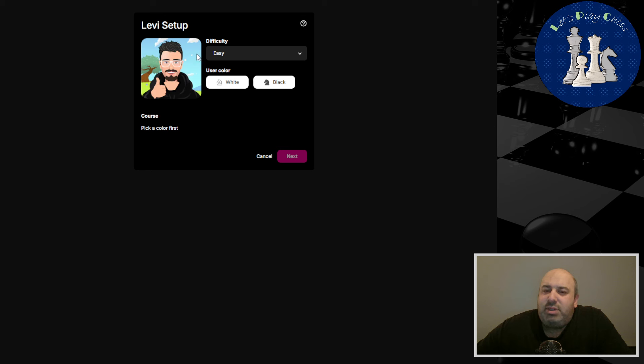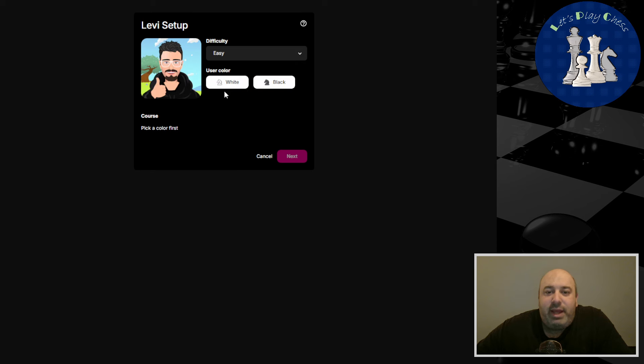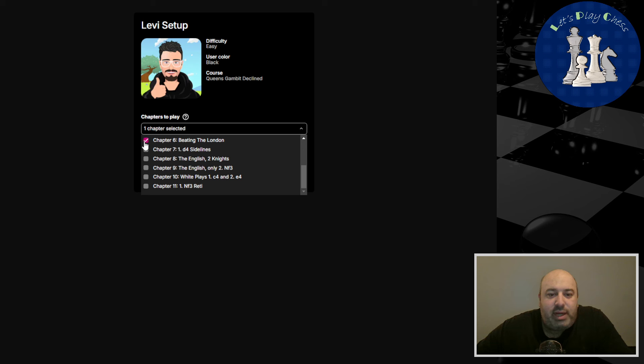I'm not sure what engine he uses, but it's a pretty good one, and you can select different difficulties: easy, medium, hard. I'm going to play with black and select only the London chapter, so the bot is going to play the London.